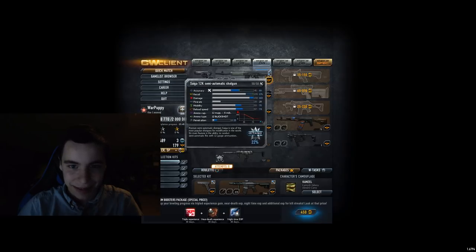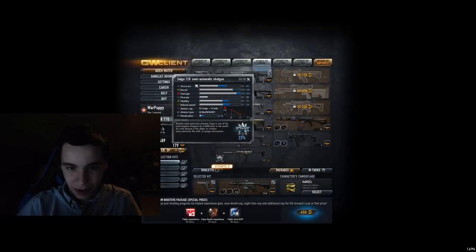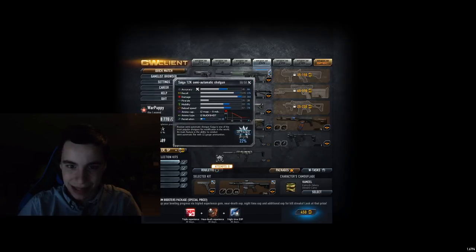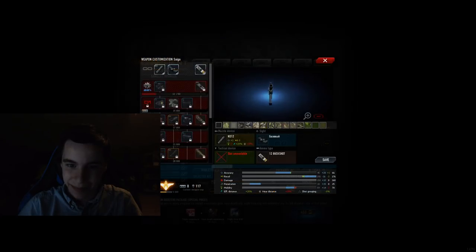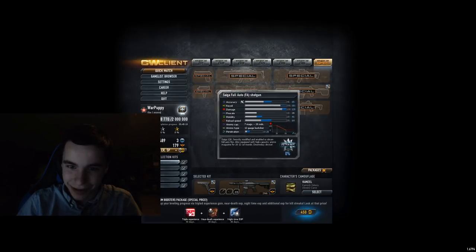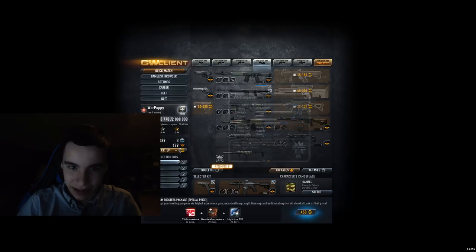The Saiga 12k — this is the noob gun, especially back in the day. When I first leveled up to level 40 and you got these 40-to-60 servers, everybody around this level was using this shotgun. And because it's semi-automatic, it's a C tier for me. It's not that bad, but this was the classic noob gun. But now there's an even worse noob gun. So it's going to be a C tier for me.